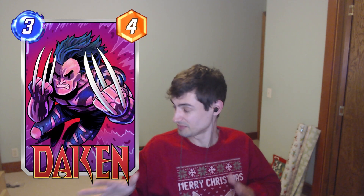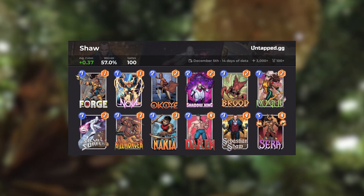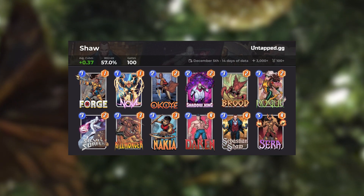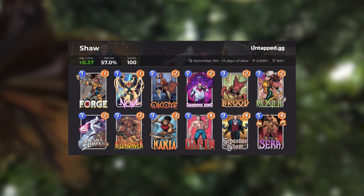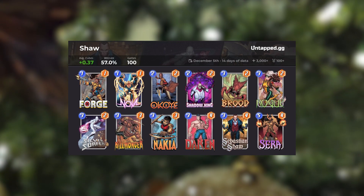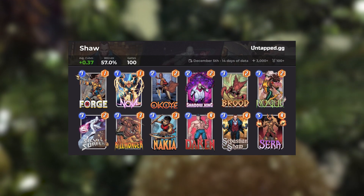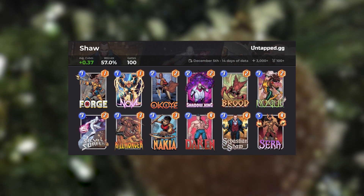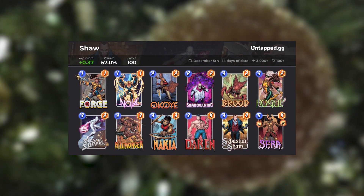Next up we have Dakin, and he's in the middle of the priority list right now — a little bit lukewarm. You can combo with him and put out some decent power, but Shadow King is popular in this meta and does a lot to dampen your fun. Right now in this Sarah Surfer deck shown here, you can still do quite a bit of damage and overwhelm your opponent on turn six, as long as you don't have priority — and honestly most Sarah decks do not have that.